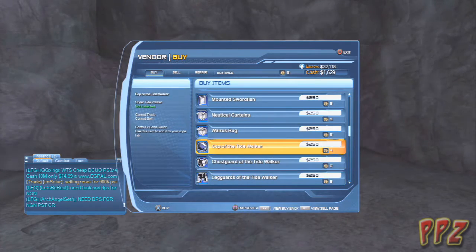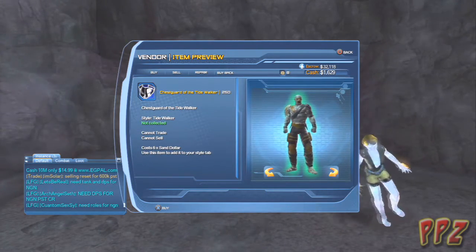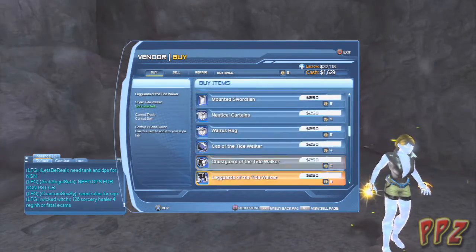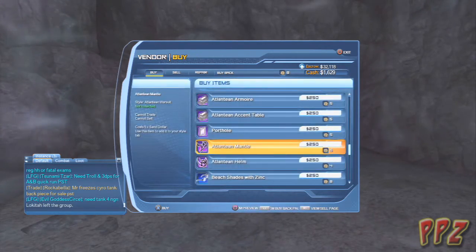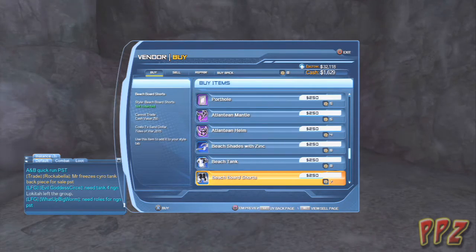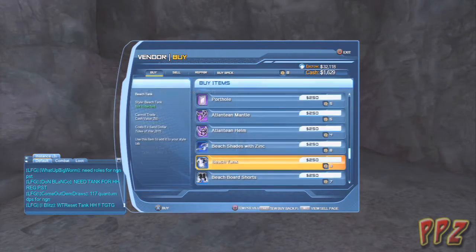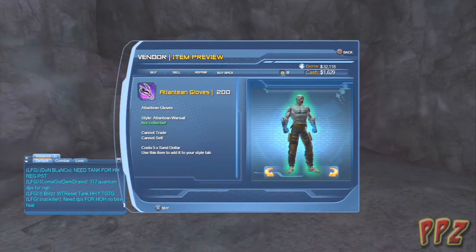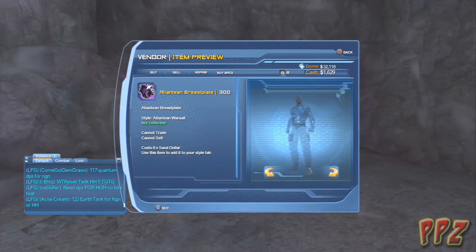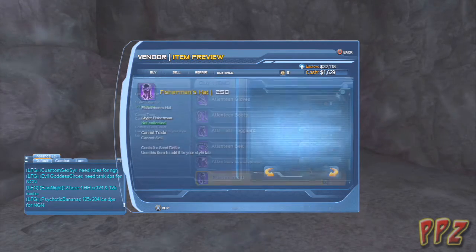Let's see here — I want to get some armor. Cape of Tidewalker — nope. Is the armor any good? Oh, that one looks pretty cool. The leggings are not bad. Diving helmet? No. Atlantean mantle — those are really easy to find, I'm not going to get that. Beach shades of zinc — okay, that's funny. Beach tank — oh, that's funny. You can be like a hipster now. Atlantean gloves? The Atlantean armor with the aqua — it looks pretty cool, I might just get that one.